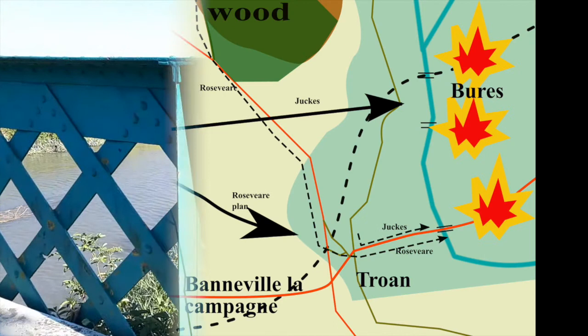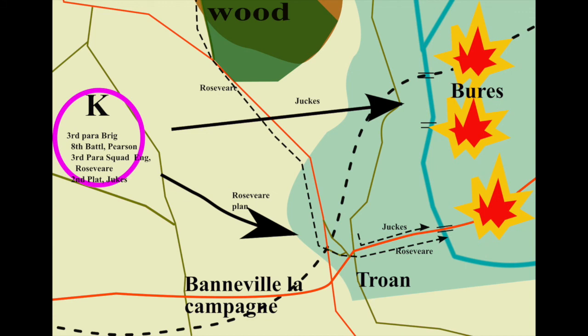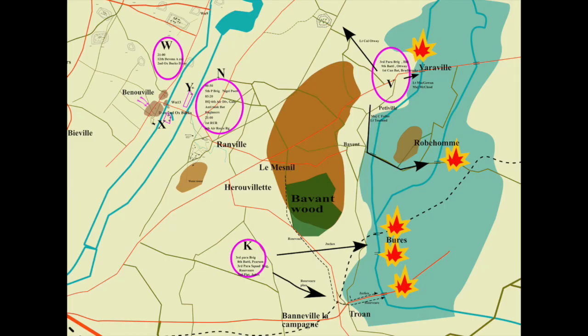The Royal Engineers 3rd Parachute Squadron, led by Major Rosevear, were to land in drop zone K and, supported by the paratroopers of 8th Battalion, were to blow up the bridges at Bures and Troarn. As drop zone K wasn't marked by the pathfinders, many men — including Rosevear — were dropped in drop zone N, a long way from Troarn. Rosevear set off towards Troarn on foot, collecting other men on the way. They then met a group of 8th Paras and some medics in a jeep with a trailer. Rosevear turfed out the medics, filled the jeep and trailer with explosives and some men, left some men to guard the crossroads, and set off to Troarn.